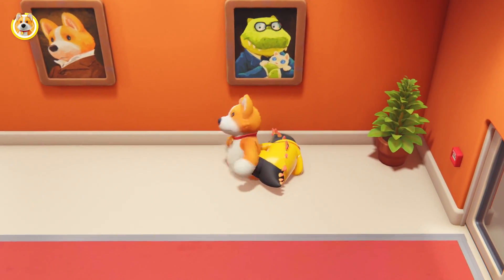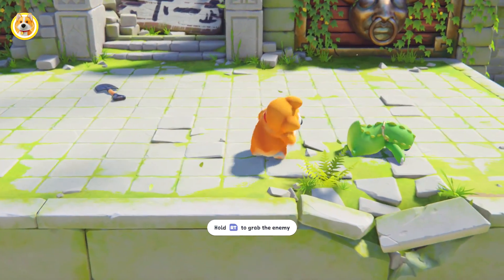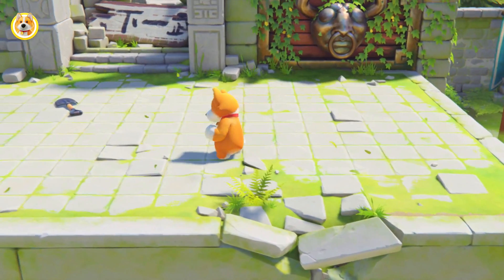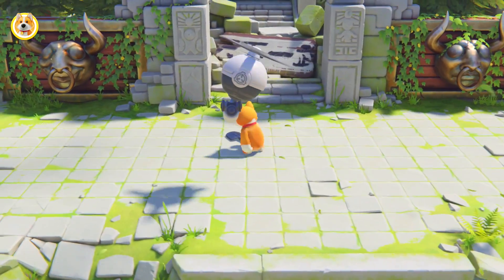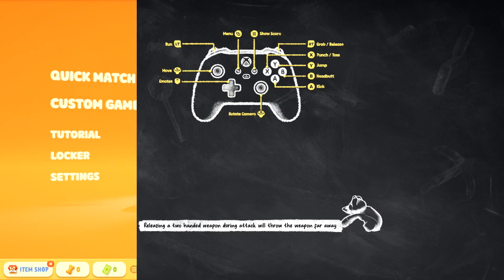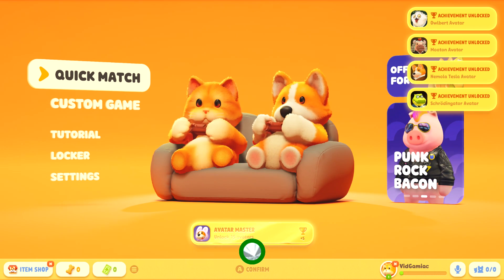Once you have all four, in order to actually get the achievement, you are going to have to finish the tutorial. So make sure you just play the rest of the way through. Once you finish that and get the last cutscene and your time, you should be good for the achievement as soon as you hit up the main menu. Once you get back to the home screen, you should unlock the achievement both in-game as well as the actual achievement.